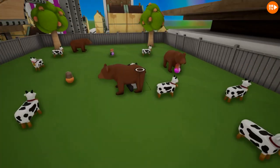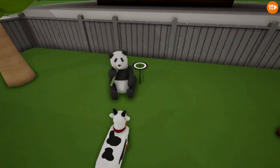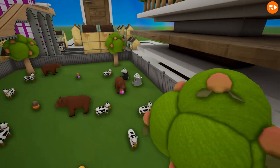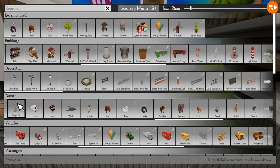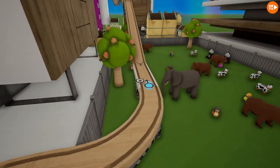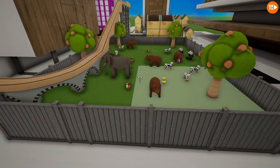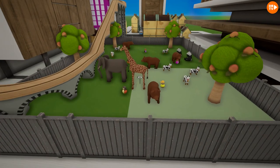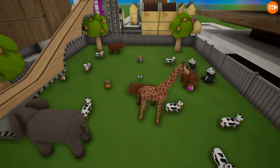There should obviously be some pandas because they are a little more friendly. They're just eating their bamboo. Did you know that bamboo is super hard and their teeth are super strong? We should have an elephant waving at the people, because elephants are so friendly. They're not. But they're so friendly. Giraffe! So tall!